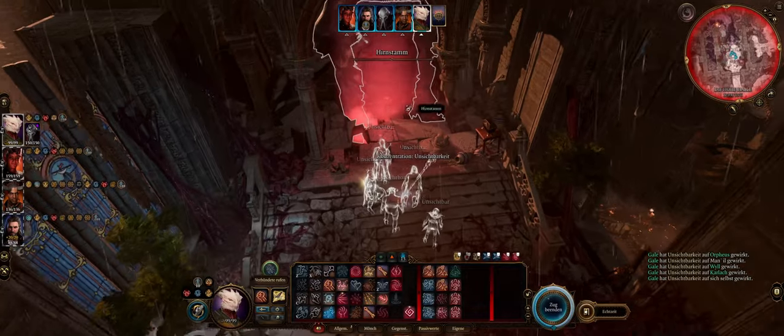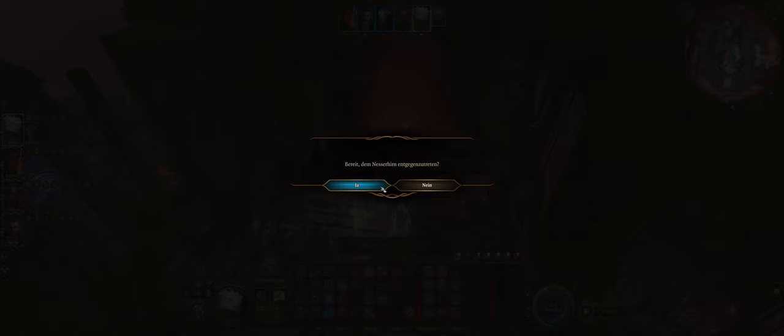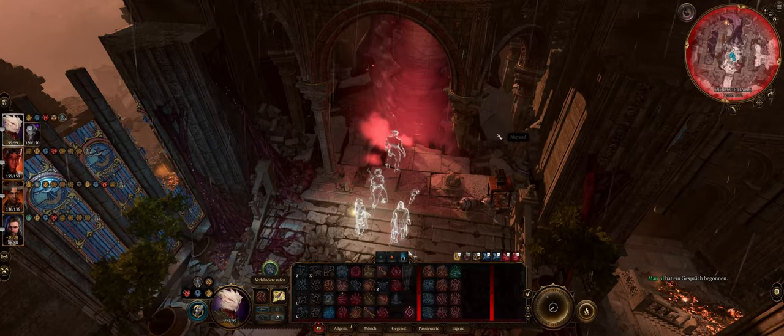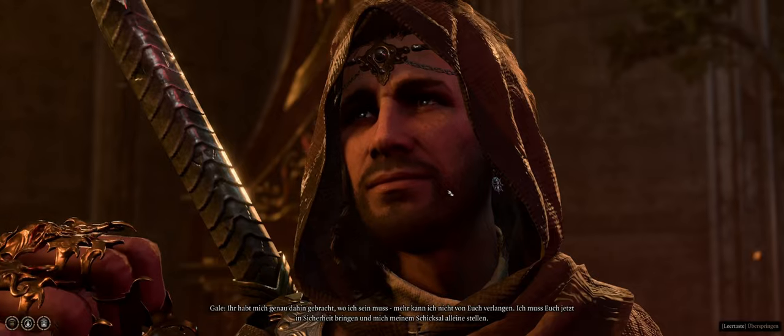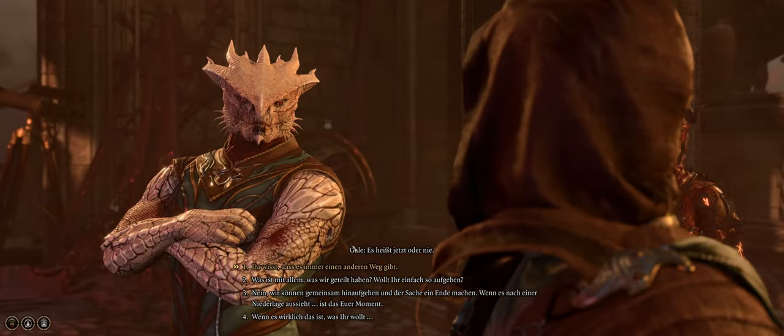We're in turn-based mode so you have all the turns — the 10 turns you can use. Then you just click and start the fight. There's a little conversation where Gale wants to sacrifice himself, but I just skip it and will show you the final boss room.